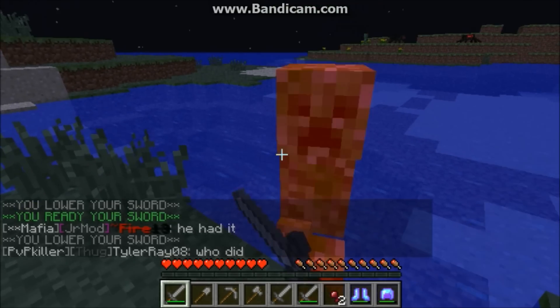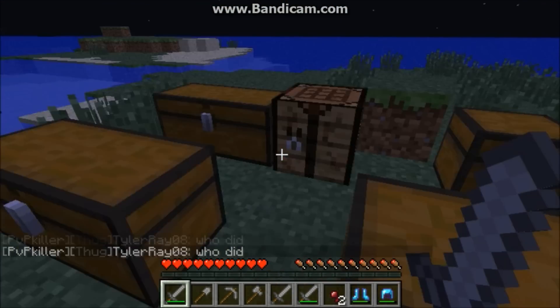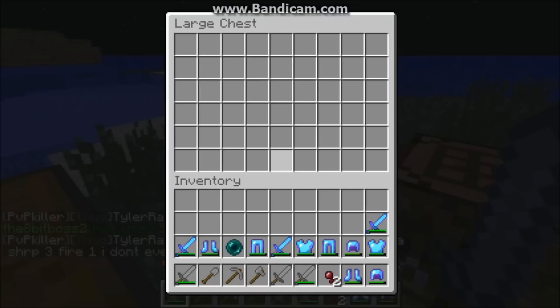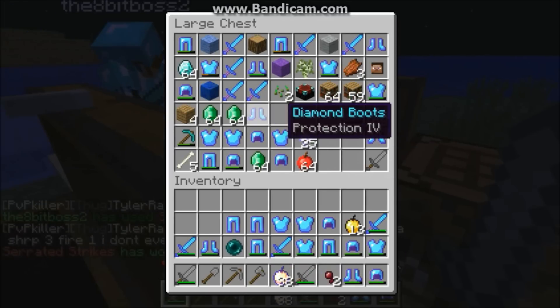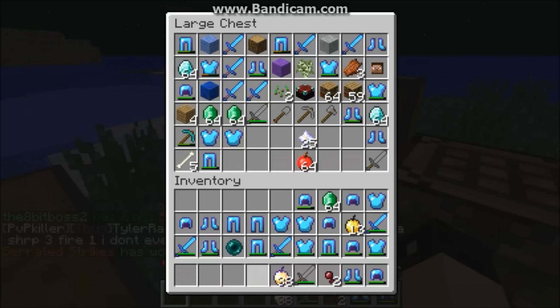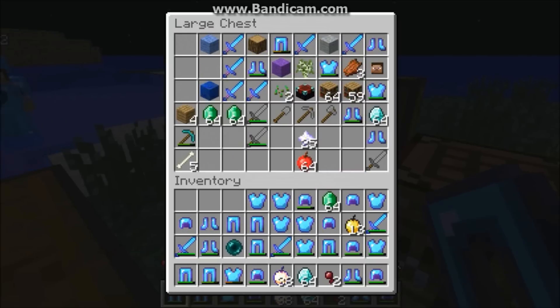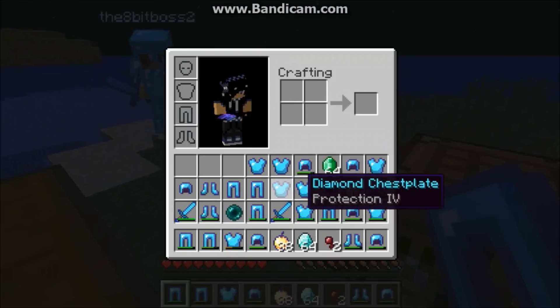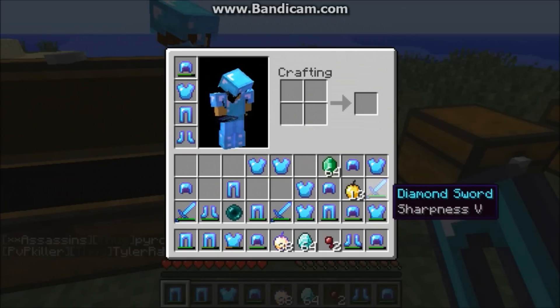Creeper! I got a Sharpness 15, Fire Aspect — wait, wait, why is the creeper there? No no, you want to freaking die? No thank you. Okay okay okay, I'm sorry. 8-bit wants to PvP? Fine, let's PvP. Wait, I gotta get something, hold on, I'll be back. No you won't. I will.